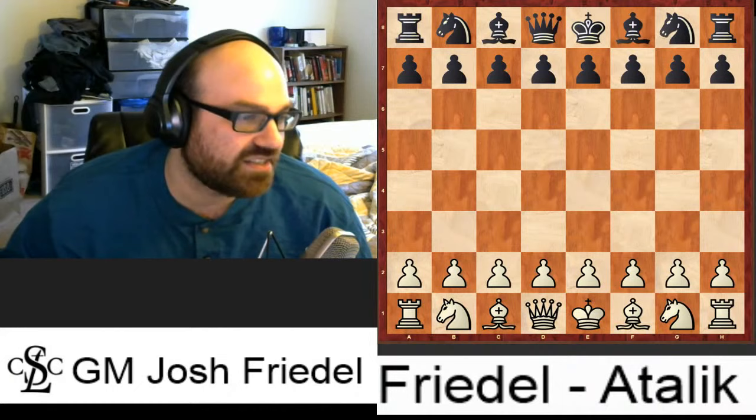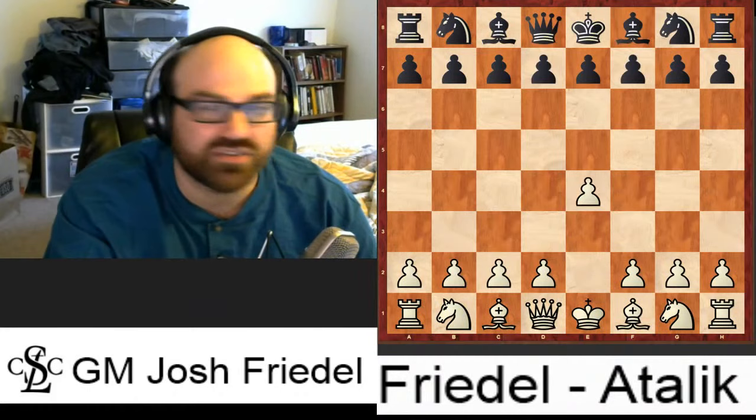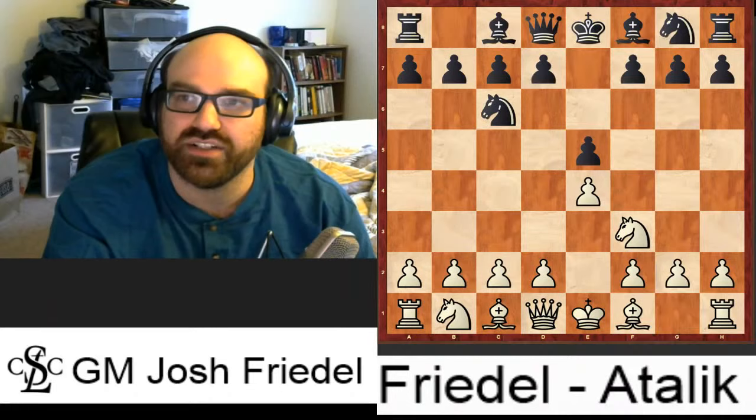To start with, back in those days — this was pre-2010 — I was primarily an e4 player. Nowadays I play mostly d4, but back then e4 was my primary weapon. The game opened e4, e5, knight f3, knight c6, bishop b5 — so we played the Lopez, or Spanish — knight f6, castles, bishop b7, rook e1, b5, bishop b3, and castles.